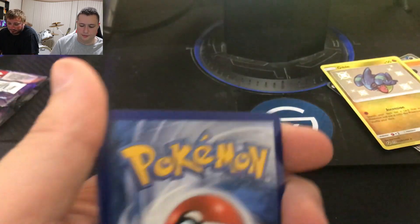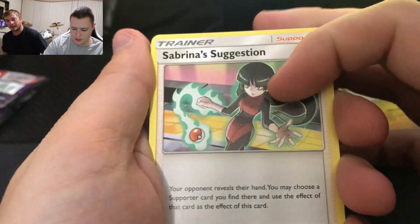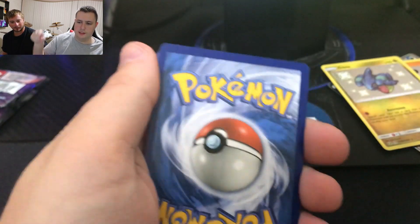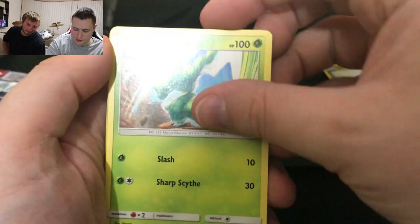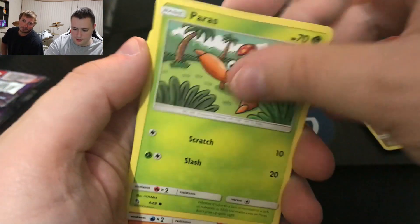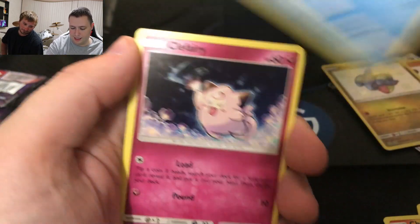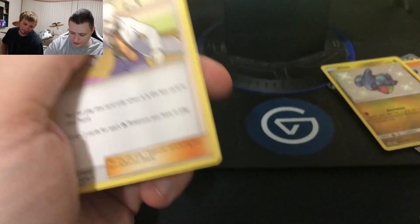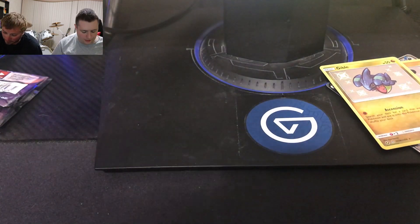There's your code card. Let's do four to the front. Missed it. Sabrina's suggestion, Pokemon Center Lady, Scyther, Paras, Charmander, Slowpoke, Psyduck, Clefairy, Reverse Holo Staryu, and Blaine's Last Stand. I just got one — yeah, two of them, one of the most common rares in this whole set. It's terrible.